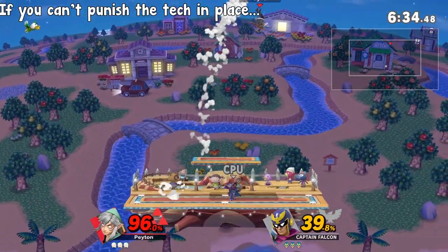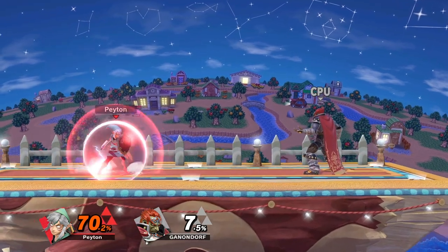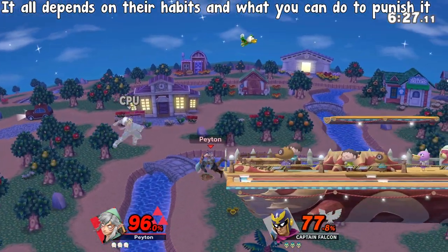If you can't punish the initial option, then you might be able to read what they do after. I like to shield after tech in place, for example, in which case you can punish with a grab. It all depends on what they like to do.